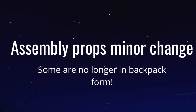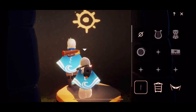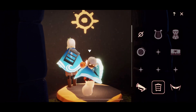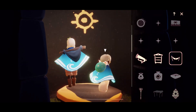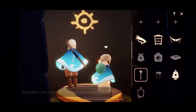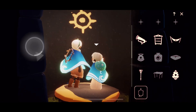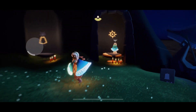Coming up, we have some minor changes to the assembly props. Some of them aren't always in their backpack form — some will just be on your back, so you can see what you're carrying. But some of them still have that backpack icon, which I do hope they keep for at least one of the items because I love carrying it — I feel like a little Scout in the wilderness.